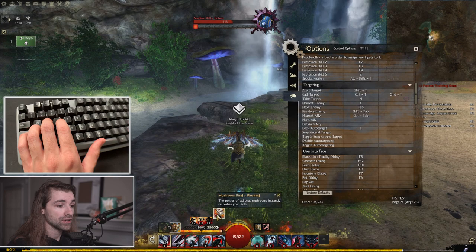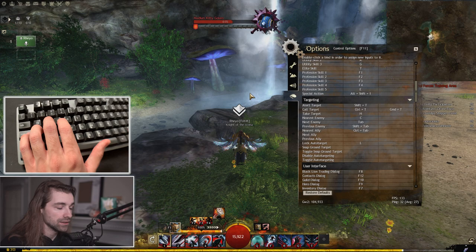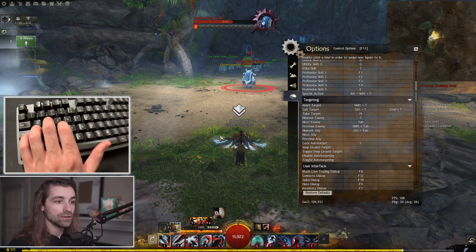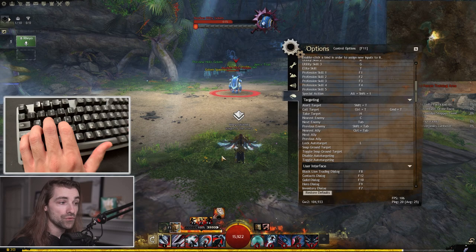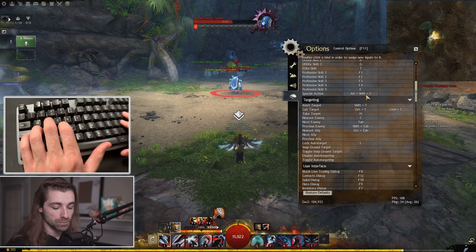Special action key — ArenaNet is making this a very crucial key nowadays. By default it is on the minus key, which would require you to either take your hand off your mouse or reach way over with your left hand — neither of which are convenient. I have mine on alt-shift-1, and I also have a gaming mouse with about five extra keys. One of those mouse keys is bound to the special action key so I can use it with ease without moving my hand at all. Typically when you have a special action key skill it is a crucial skill, so make sure you have it bound to an accessible key.